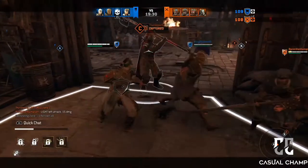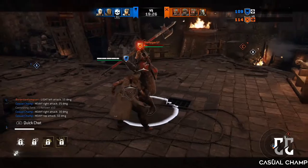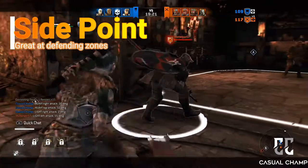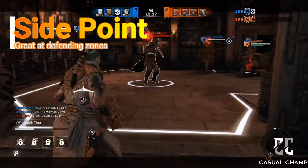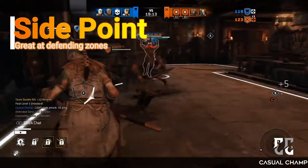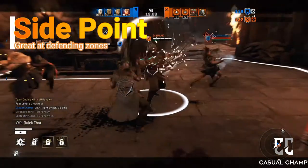So the first thing you want to do is play to your role. There are basically three roles in this game: side point, mid, and roamers. We'll look at side points first. Usually heavies will do better at this because they can get the most renown by boosting zone, but other characters can also do well in this role depending on the perks and feats that they're using.